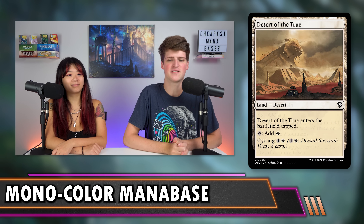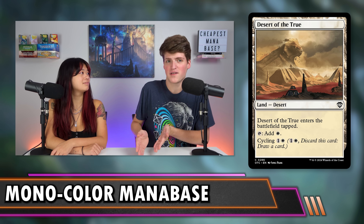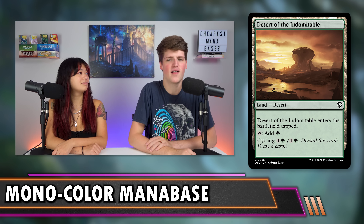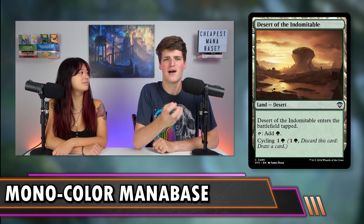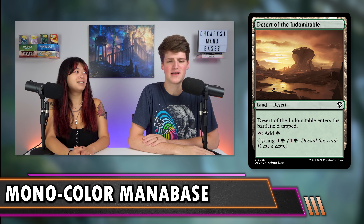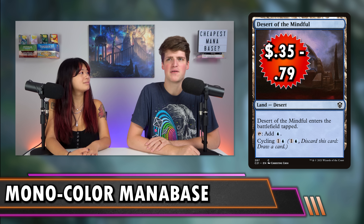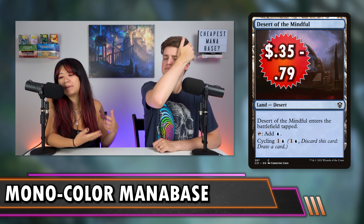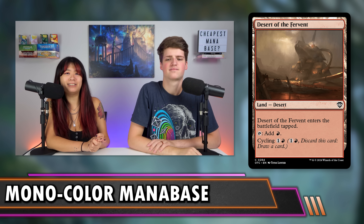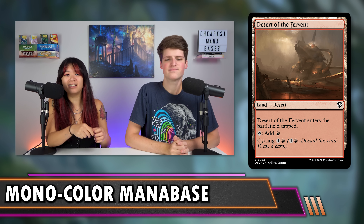Hour of Devastation Deserts also enter untapped. They make colorless if you don't need the color, and if you do need the color, you can make it by paying a life. Their upsides won't be used that often, but we want our lands to do something. They range from $0.35 to $0.79, and now's a great time to pick them up since they just got reprinted with Yuma.